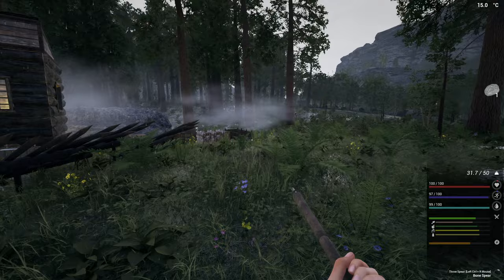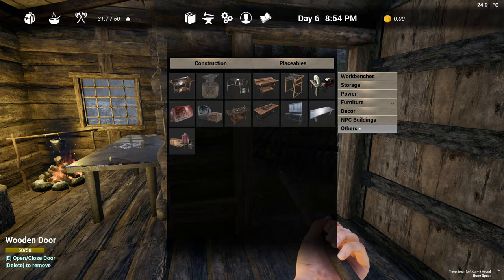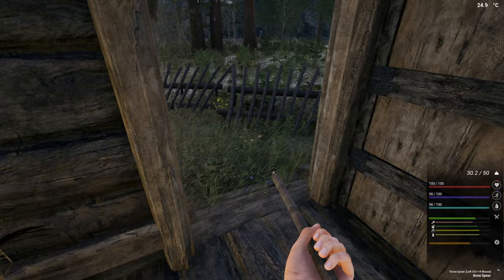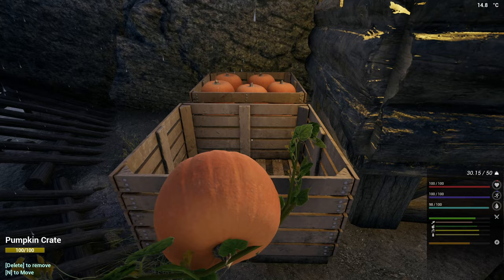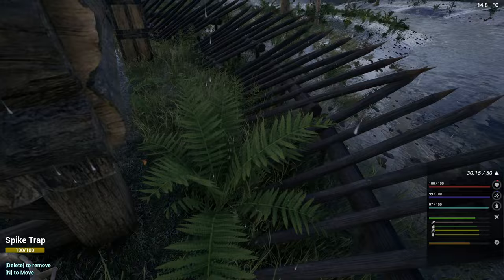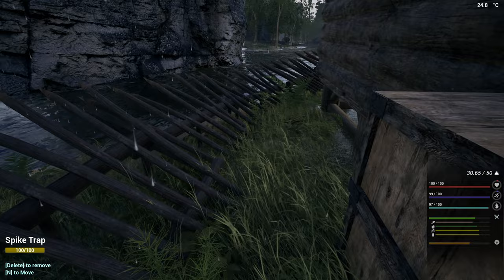Let me have a look at how many nails that's going to take — I'll stand inside just because of the weather. That's eight nails — that'll solve my problem with the pumpkin crate around the corner. We only need one nail for that so let's get that made. Actually, we can pick that up and put it in there now. Let's see if we've got any seeds — we did not, so let's go grab some pumpkin seeds if we have some.